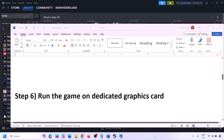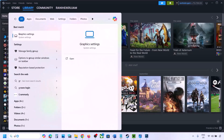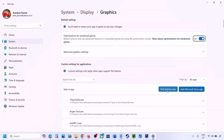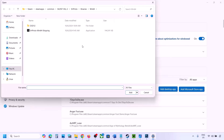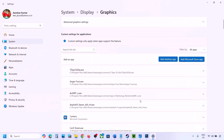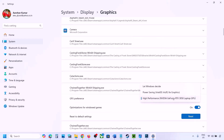The next step is to run the game on the dedicated graphics card. Type 'Graphics Settings' in the Windows search box, click Add Desktop App, and browse to the game installation folder. Select the game exe file. Once added, click the down arrow on the game in the list, select High Performance, and choose your dedicated graphics card, then launch the game and check.